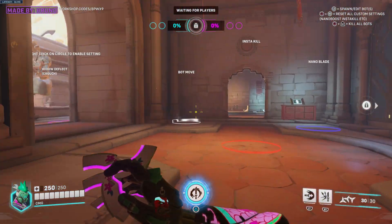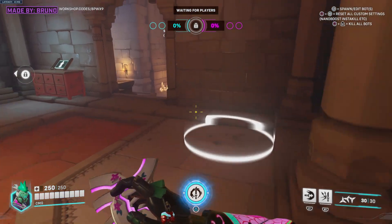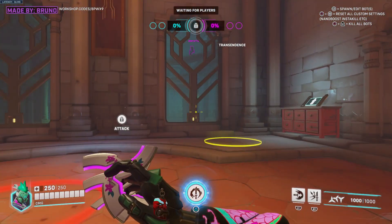Let's say that you want to have infinite ammo. So right there, if you can see the bottom right hand corner, you've only got 30 shurikens there. Now if you walk into the circle, you've now got infinite ammo.